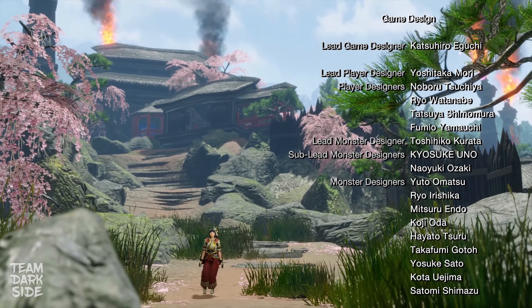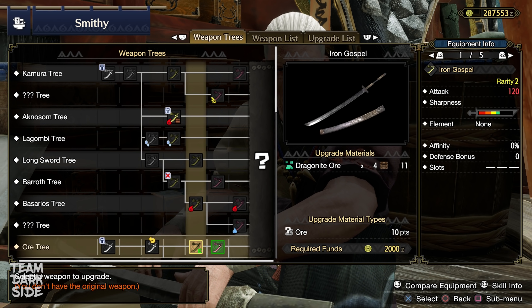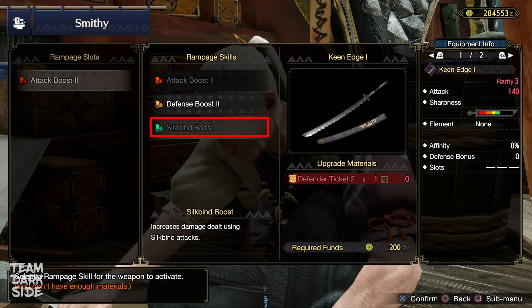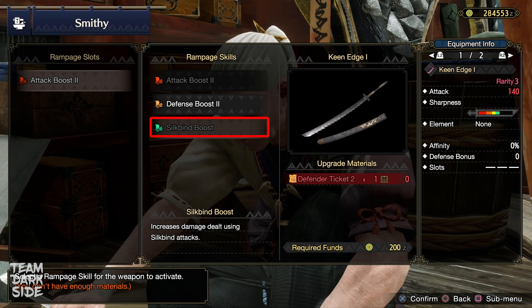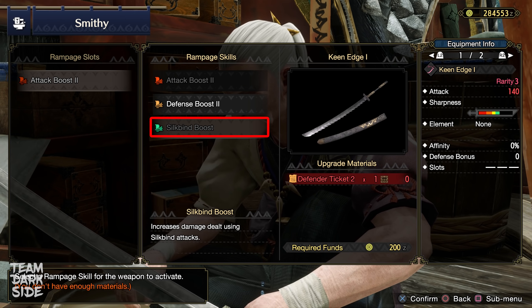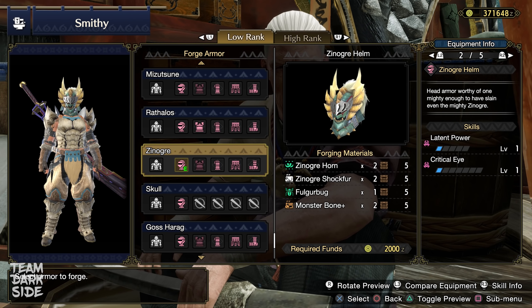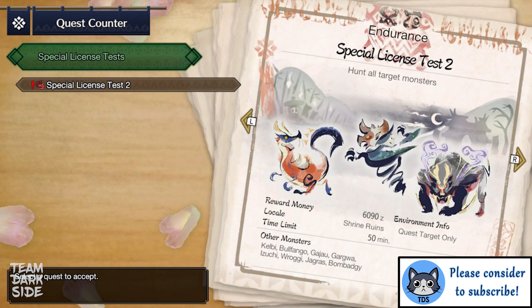But that's not it — the fun actually starts now. To go smoothly through 5-star quests, I recommend upgrading the Iron Gospel to Keen Edge first and using the Ramp-Up skill Silkbind Boost. This augmentation gives a 10% damage boost to all attacks performed with the Silkbind, including Helmbreaker — you can already understand its power. Regarding armor, I recommend the Xenagros Helm for more affinity. After completing 3 key quests, you unlock a special license test to level up Hunter Rank and access 3-star Hub quests.